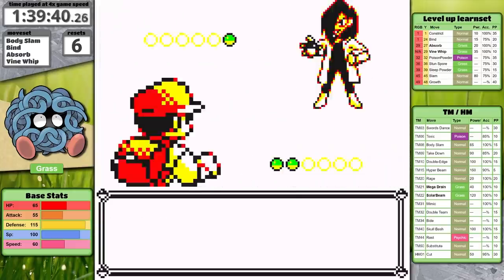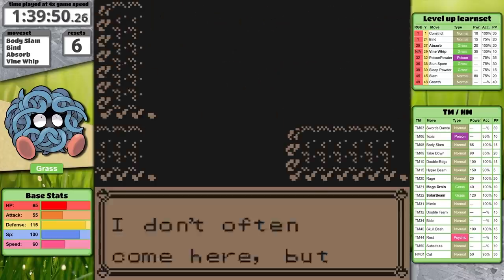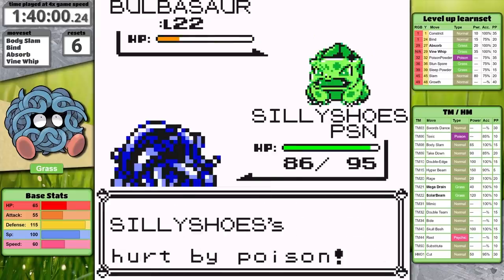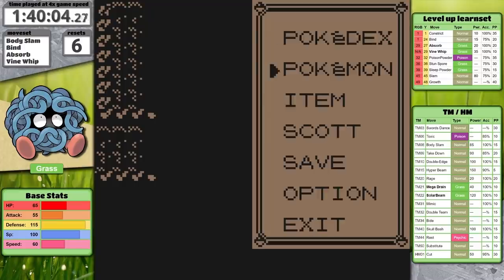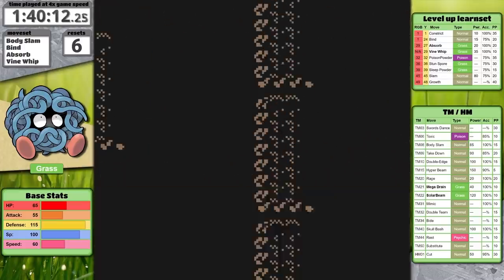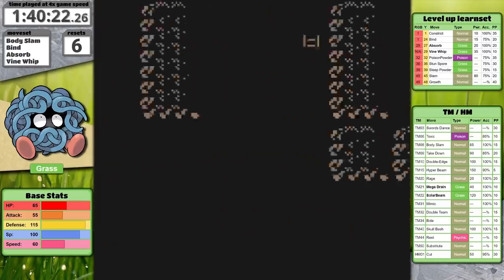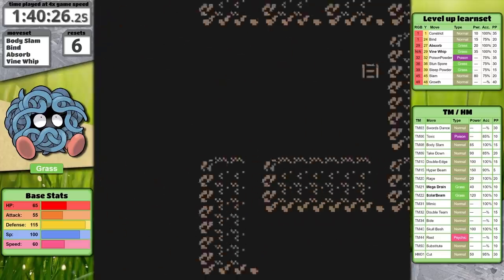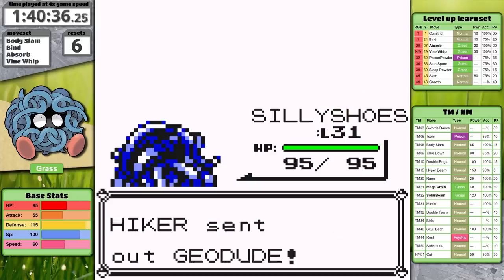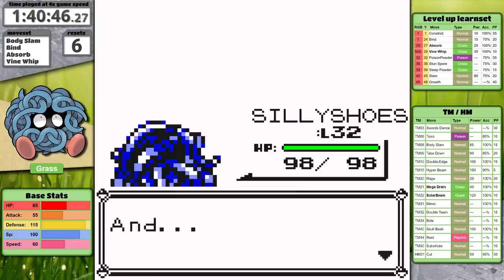Usually in Rock Tunnel I need to watch out for the Slowpoke, the status conditions from the Lass, and the Hiker with three Pokemon that know Self-Destruct. But today Tangela has answers for all of them. In Celadon, I take some time to run some errands — I pick up Super Repels, a Fresh Water, and the TM for Fly. Tangela unfortunately doesn't get access to any of the free TMs at this portion of the game. I've been spoiled by the other Pokemon I've been doing runs with. The luxury of moves like Rock Slide, Ice Beam, and Psychic at this point are really great.